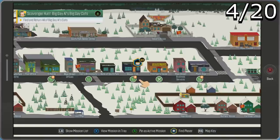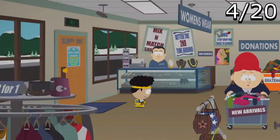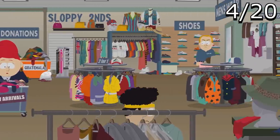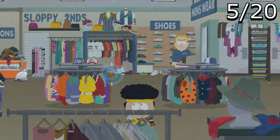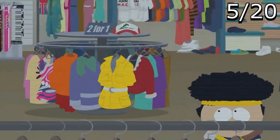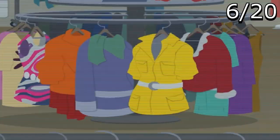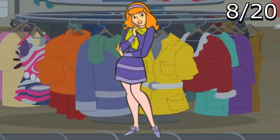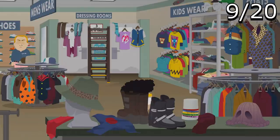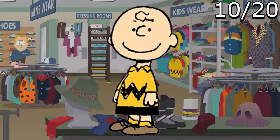These next Easter eggs are located in a thrift shop called Sloppy Seconds. One that caught my eye is an Ash Ketchum hat — a Pokémon reference. There's also April O'Neil's yellow trench coat from Ninja Turtles, Velma's outfit and Daphne's outfit from Scooby-Doo, the Fred Flintstone outfit, a Fat Albert reference, and the iconic Charlie Brown shirt.